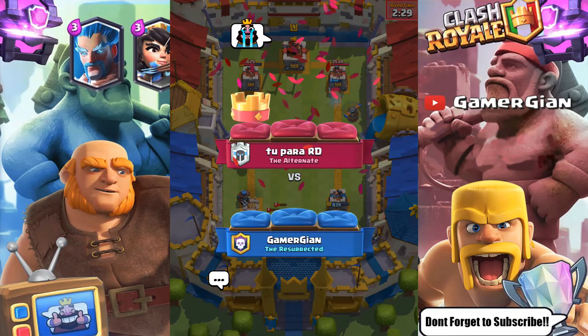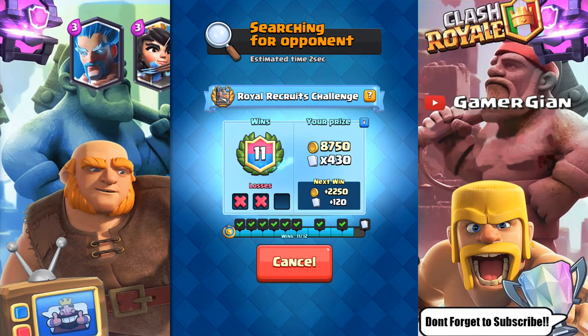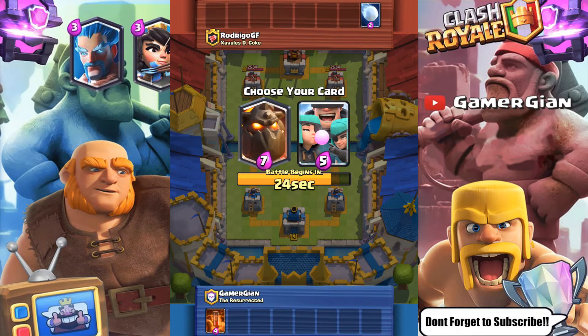Tough loss there. He had the better deck because he had the Royal Recruits — like I said, it's almost a guaranteed win every time. I should have got a Lava Hound instead of Giant Skeleton. So this is it guys — 11 and 2.